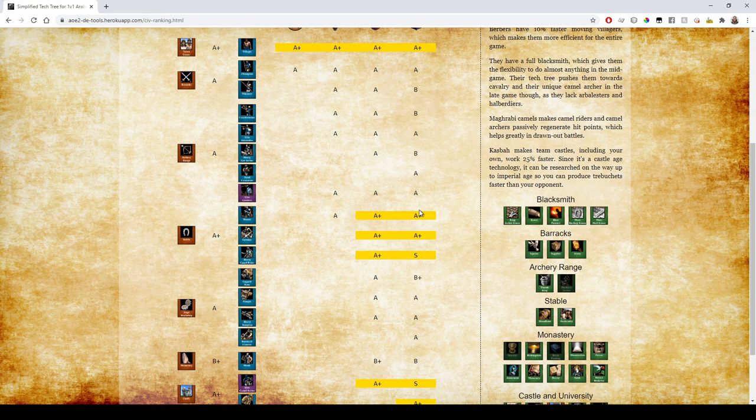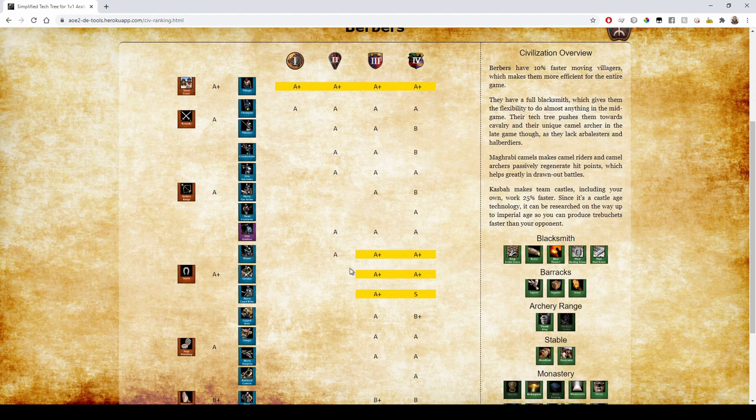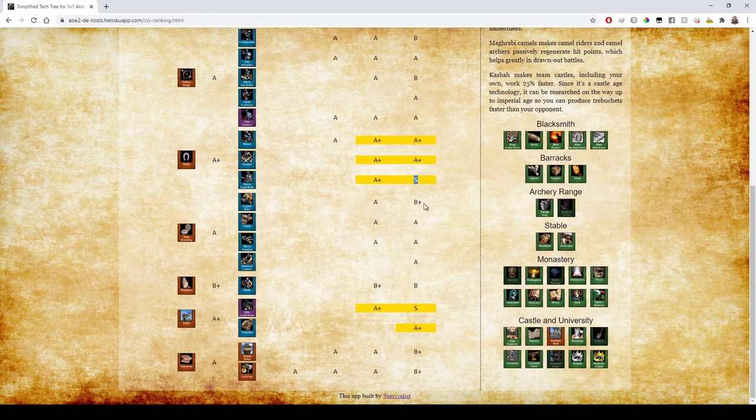Berbers have access to the Genitour — they're the only ones who get it in 1v1, so it's A rank for the whole thing. They have cheaper stable units in Castle Age and beyond, giving an extra rank for all of those. They also have Maghrebi Camels, which makes their Camel Riders regenerate — so that's S rank camels for sure. For siege they have Siege Engineers but lack Siege Ram, so B+ for Onagers. Onager with Siege Engineers is fine — A rank — and they have Heavy Scorp and Bombard Cannon.